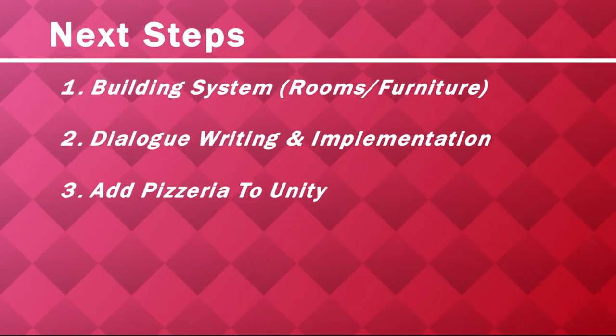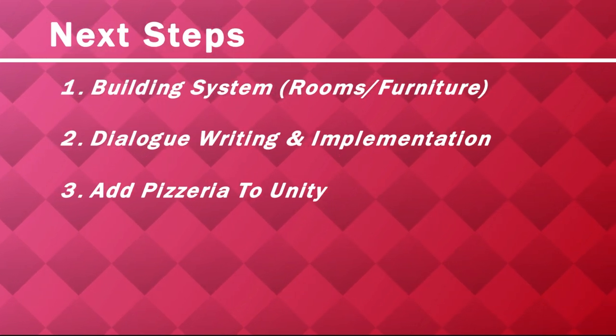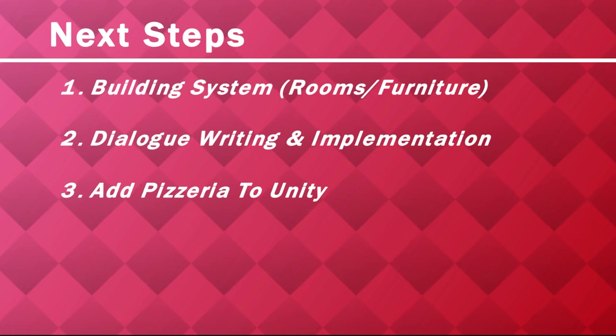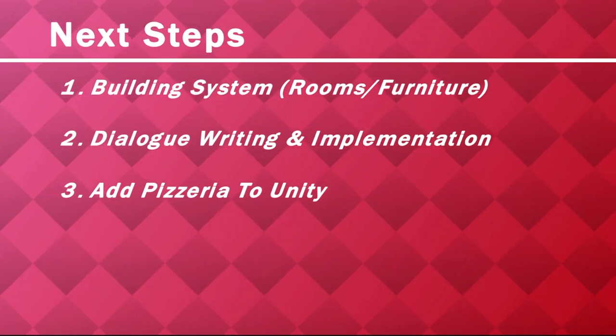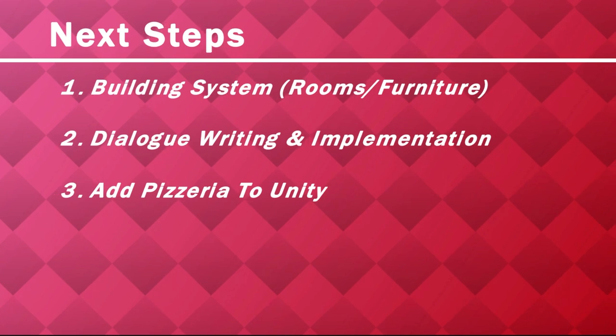Before the end of this video, I want to take a minute to discuss the next features that I want to implement. My first priority is getting the building system working, with both rooms and furniture. After that, I want to focus on dialogue with important NPCs. My final agenda item for the near future is adding the pizzeria to Unity and updating it to work within the game.